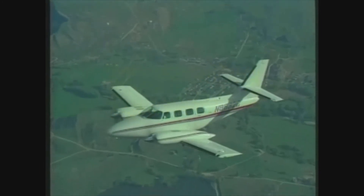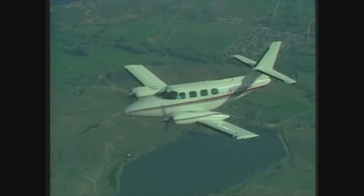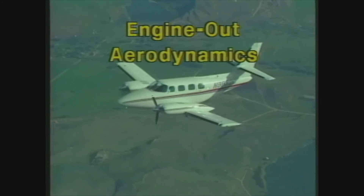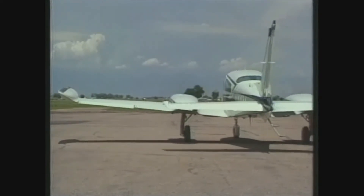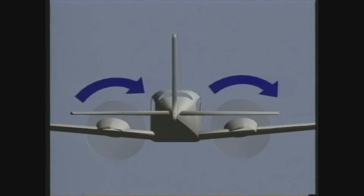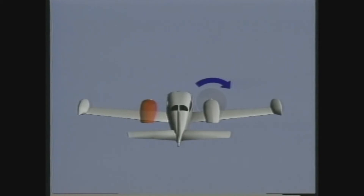An engine failure is a critical situation in any aircraft. In a multi-engine airplane, you have more options to deal with the problem than in a single engine. This section looks at some of the considerations associated with an engine failure in a light twin. The first step is a thorough understanding of engine-out aerodynamics. We'll begin with the most serious engine-out situation: loss of the critical engine in a conventional twin. Changes in lift, thrust, and drag are the forces that produce these problems.